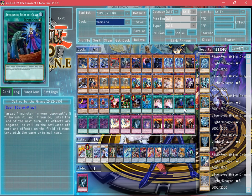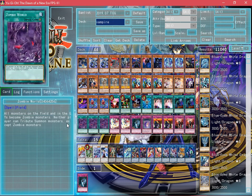We also run quick plays — 2 Called by the Grave for those pesky hand traps. You don't want to get a hand trap while you're at the start and you're trying to loop up your combos. And 3 Zombie World.